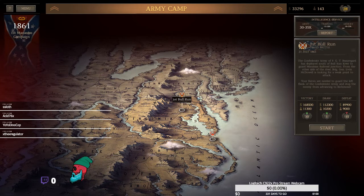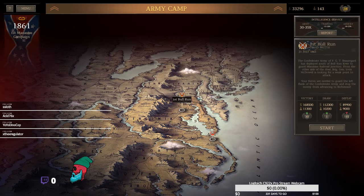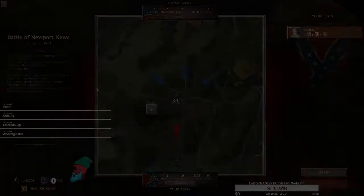I don't want to get into the first major battle, First Bull Run, just yet, so I'm going to start with Newport News. In this scenario, Union forces are aggressively attempting to secure areas in Virginia — their armies are occupying several towns before the local militia can take up arms, almost blitzkrieging the South. The Confederacy needs our assistance to defend a small town near Newport News. We have to lead a portion of our troops and local militias to repel these intruders. Battle of Newport News, June 15, 1861.